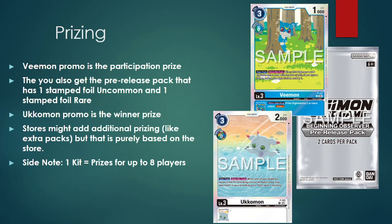One of the biggest appeals to always playing in Digimon events is the prizing, and the prizing this time around is actually pretty decent. Just for participating, you're going to get a Promo Vmon, plus a pre-release pack containing two cards — one Stamped Foil Uncommon from the set and one Foil Stamped Rare. For winning the event, there's a nice reprint of the Promo Ukamon. Stores might also add extra packs or promos, but that's purely based on the store.